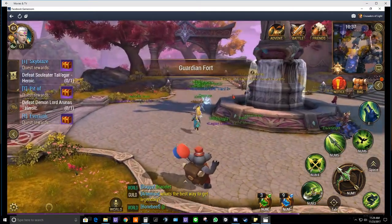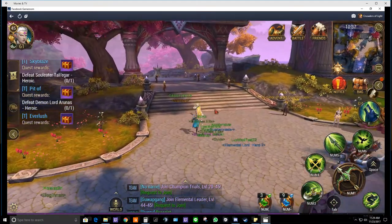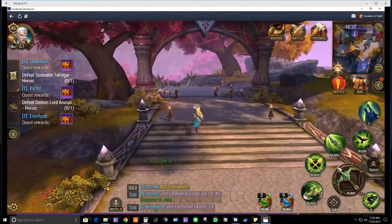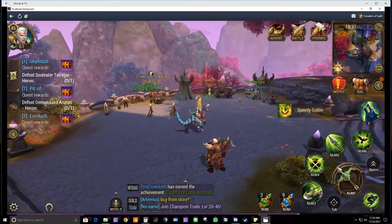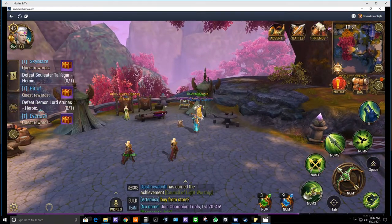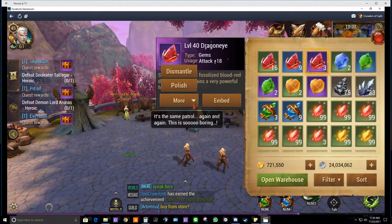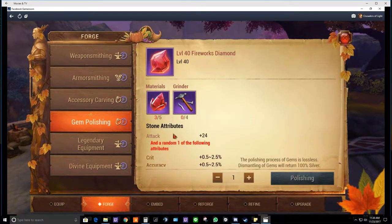Gem guys are broken down into three categories before diamonds. You've got epic, rare, and then common. Epics are purple, rare is blue, and common is green.